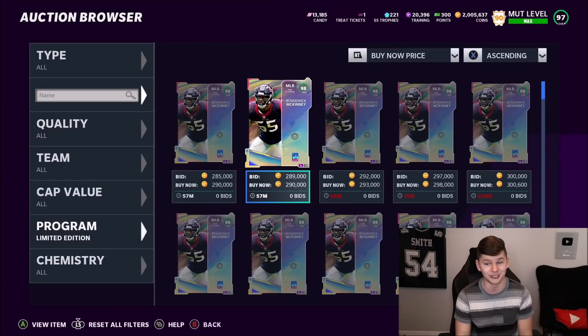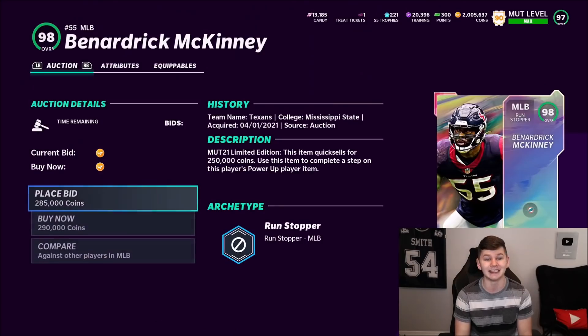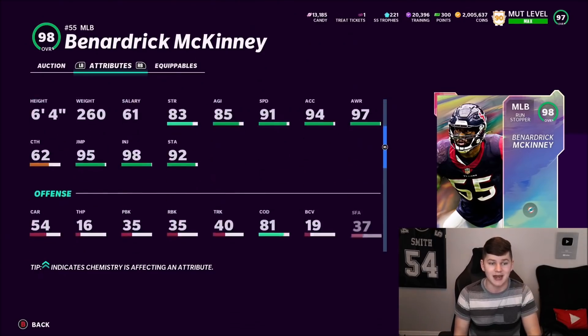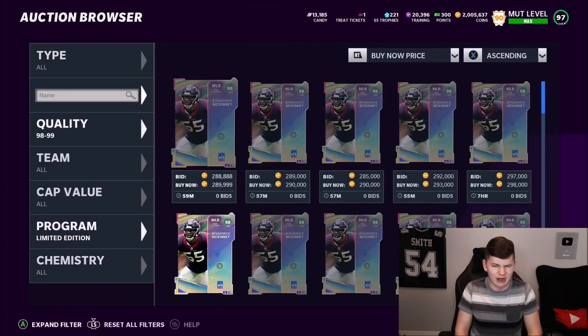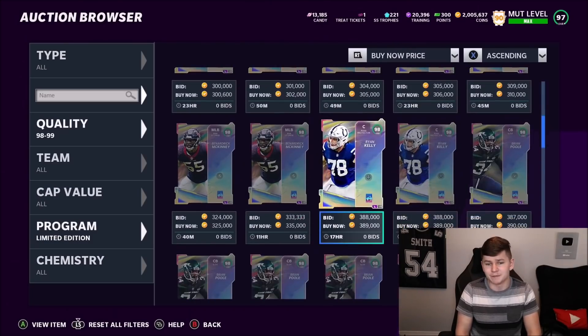McKinney's cheap — as I told you guys, Bernardric McKinney is just not a very good card. He's 290k. If you need a middle linebacker that can stop the run but isn't fast and can't cover, this is the card for you. He's got 79 zone, 91 speed, 94 acceleration, 83 strength, 98 tackle, 97 block shed, 98 hit power, but terrible change of direction. Can stop the run, can't do anything else — that's why he's 290k.